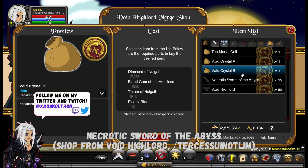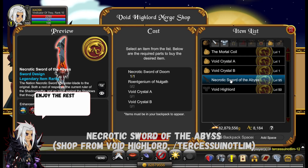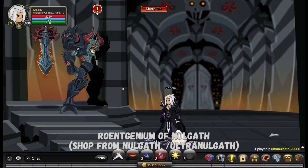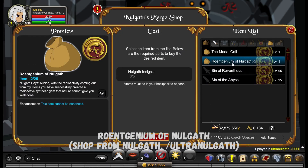This is the new Necrotic Sword of the Abyss, which is the nation-themed version of the Necrotic Sword of Doom — 51% and 25%. For the quick way to get Rotems, you can just go to Ultra Norgoth; he gives you 2 for 5 Insignias, and it's the weekly of Ultra Norgoth.